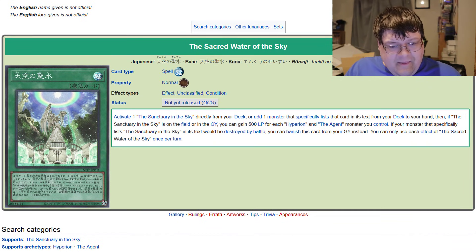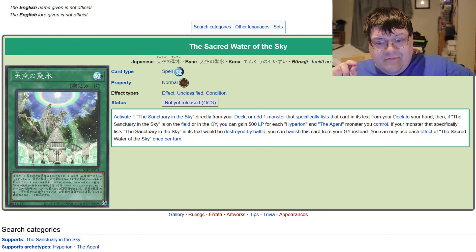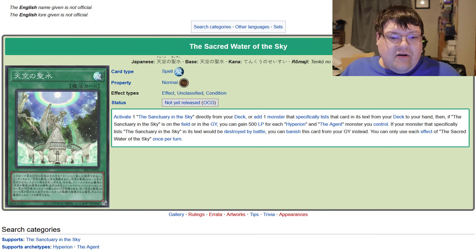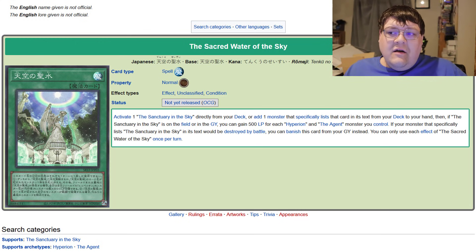The Sacred Water of the Sky lets you activate one The Ancient Sanctuary directly from your deck, or add one monster that specifically lists that card in its text from your deck to your hand. If Sanctuary in the Sky is on the field or in the graveyard, you can gain 500 life points for each Hyperion and Agent monster you control. If your monster that specifically lists Sanctuary in the Sky in its text is destroyed by battle, you can banish this card from your graveyard instead. This is the piece that brings it all together — you get the ability to tutor for anything in your deck that lists Ancient Sanctuary in the Sky in its card text.